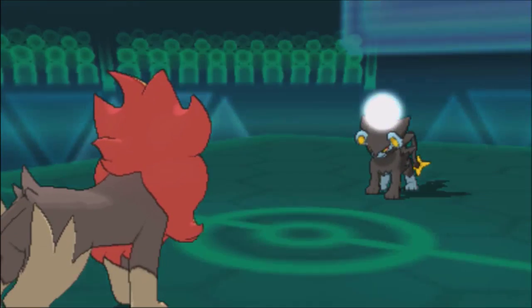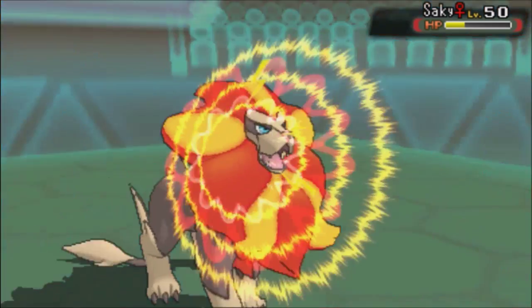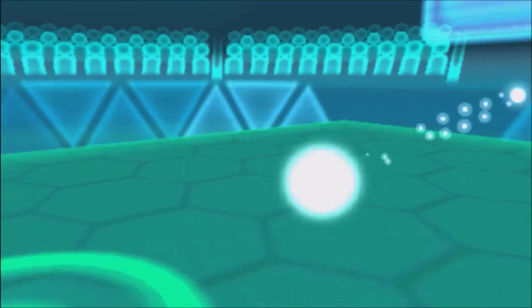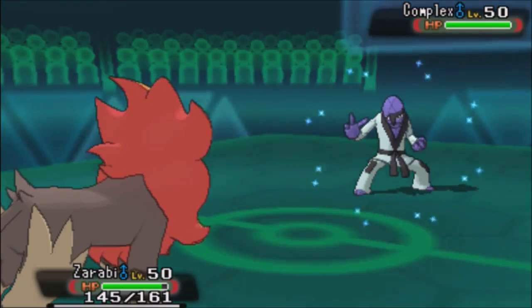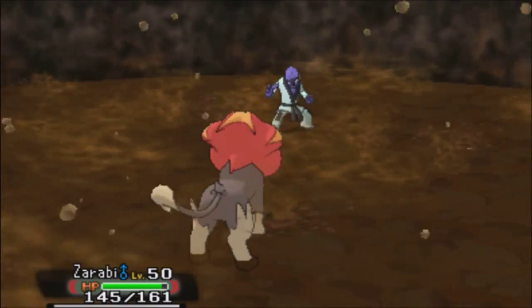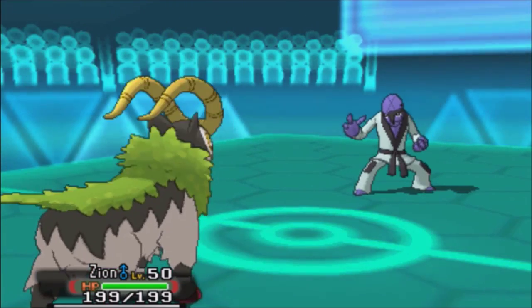I go for Hyper Voice and I hurt everything on her team badly with that attack. My opponent switches out the Luxray — like I said, her team is really not that bulky. It's basically a domino effect: which sweeper survives the other, which one wins in the end. Really exciting. Then comes the Sawk, and I have to scout whether it's scarfed or not.